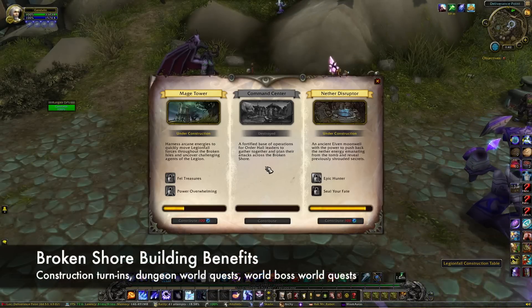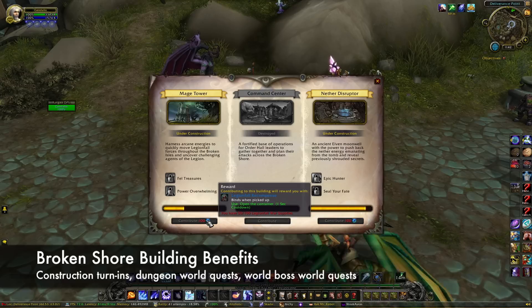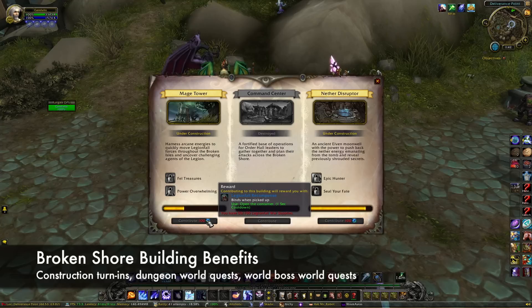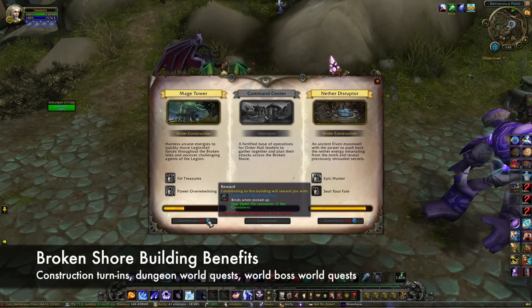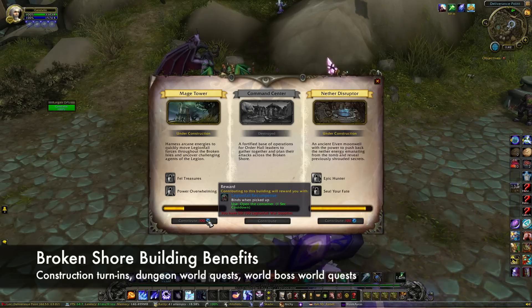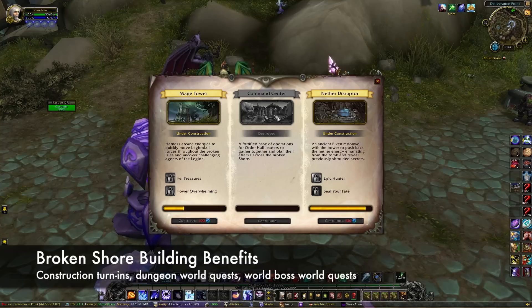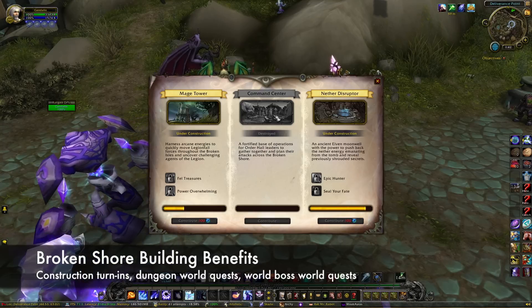Speaking of the Mage Tower, there are three buildings on the Broken Shore that you can periodically help construct. Contributing to the buildings requires batches of 100 Legionfall war supplies, which you can earn from a variety of Broken Shore related activities. Each turn-in of war supplies will give you 150 Legionfall rep. The other two buildings on the Broken Shore can also offer some opportunities to earn rep when they are active.